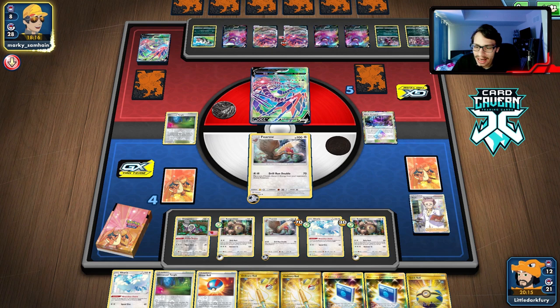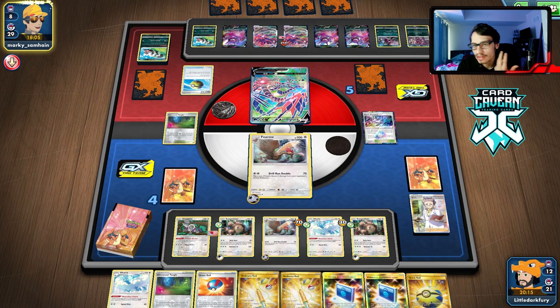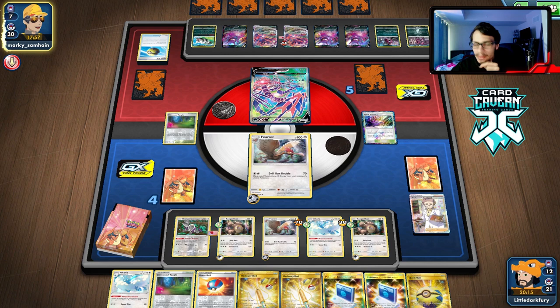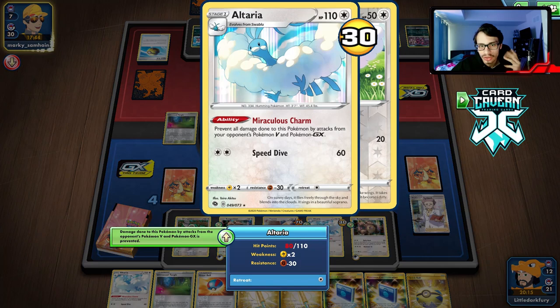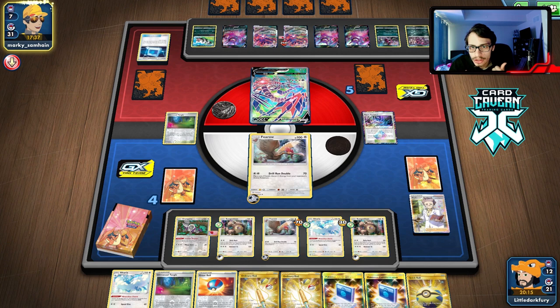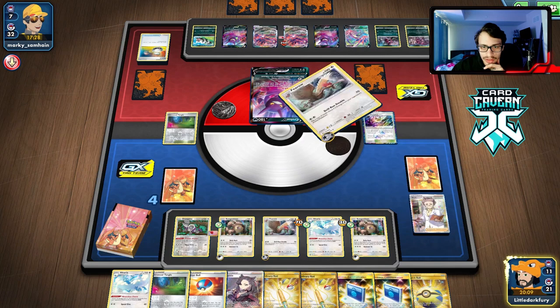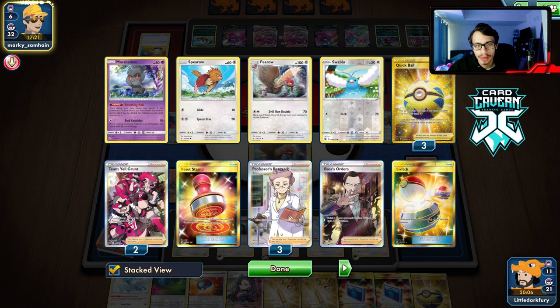The only way they could beat us is with Poison Eternatus, which would be a worse matchup since they could passively poison us. We have two Feros in play - they can't attach energy to an Eternatus unless we get double tails. Even then they'd be out of energy and we sweep with Altaria. There's no way they can win anymore - we'll discard all their energy, and even if they build up one turn, they're completely out. We just keep doing Drill Run Double - nothing else needs to be done.